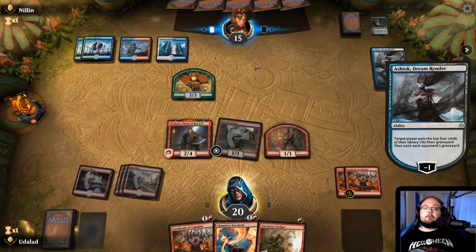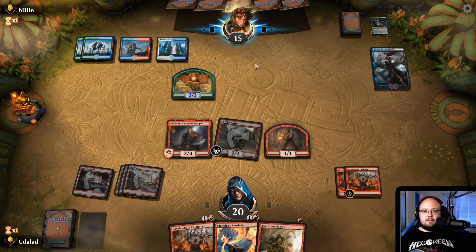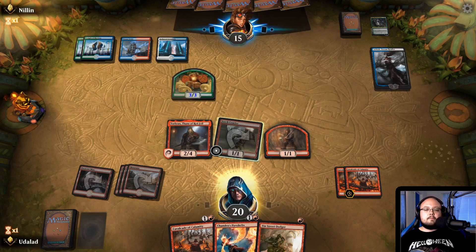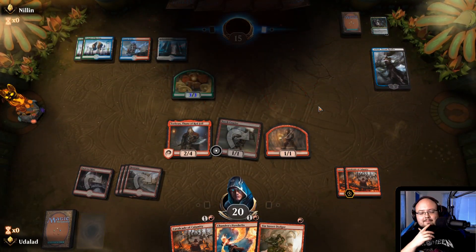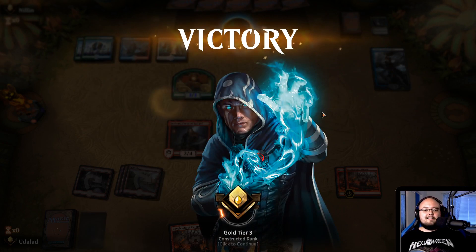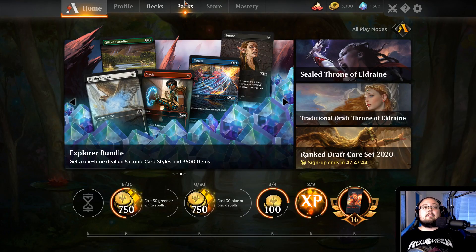He could have some sort of removal for Torbran, I guess. I'm dead. Well, that was my Cavalcade of Calamity deck — I hope you liked it.